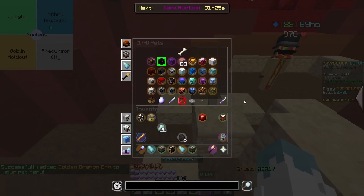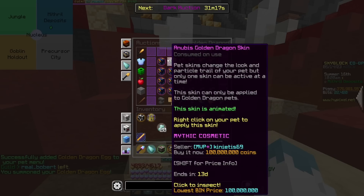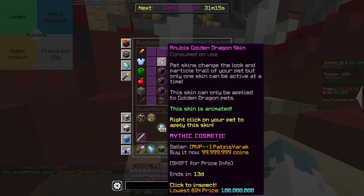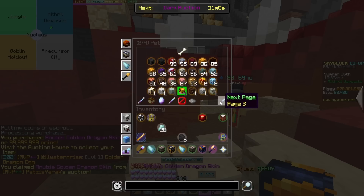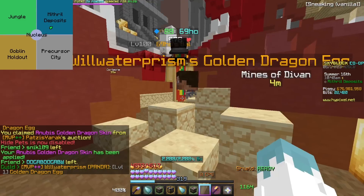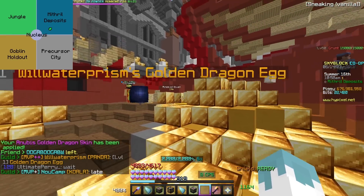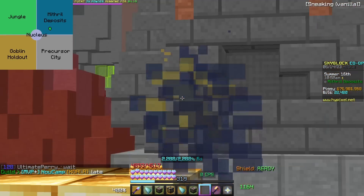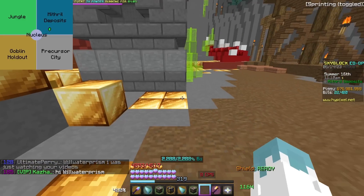Something I want to test: we have a golden dragon right here. What happens if we put an Anubis golden dragon skin on it, which is 99 mil, but whatever. What actually happens? Let's see — turn pets on. That looks sick, it's a dark blue egg! The ultimate myth bust. That looks insane.